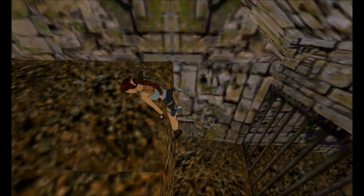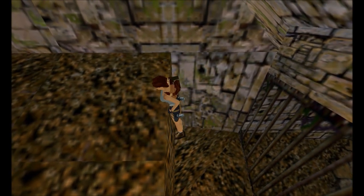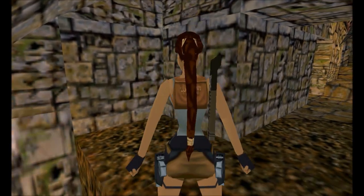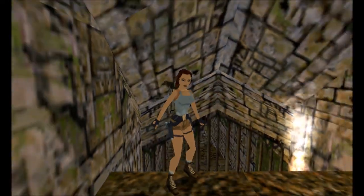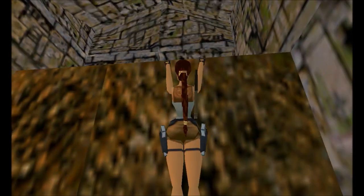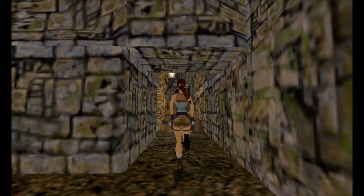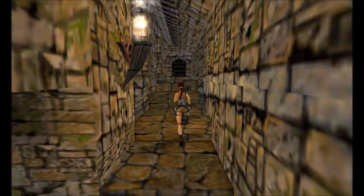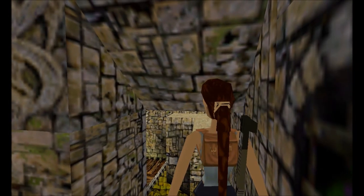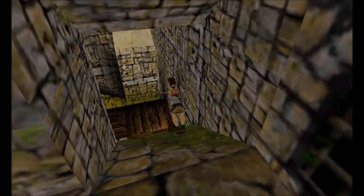Let me just demonstrate what I did: instead of pressing up to pull up into a standing position, I press the crawl key and that's it. It might not seem shorter, but perhaps during an earlier animation frame the game decides that Lara is standing on top of this tile instead of being on the tile behind. Maybe that's what helps us avoid the spike damage, even though it's perhaps clipping through Lara's body. We will use this at least two more times in this level.